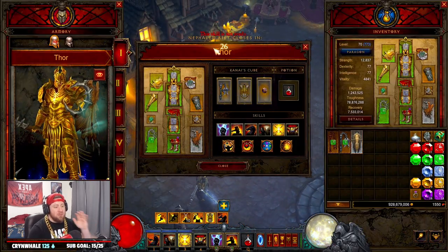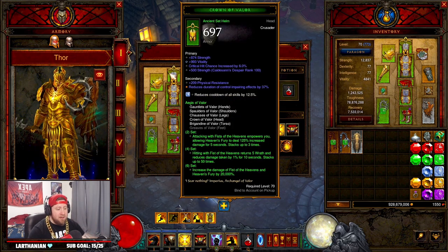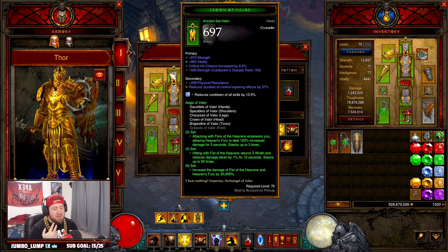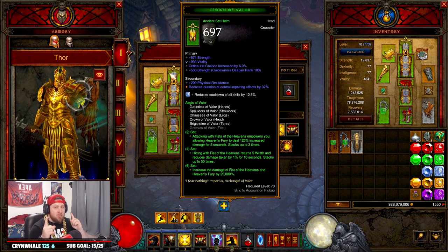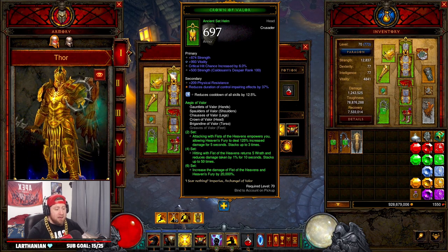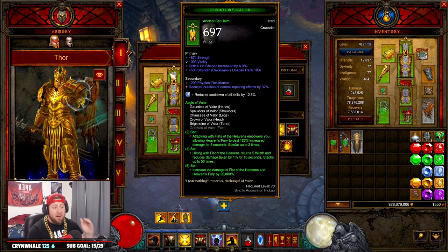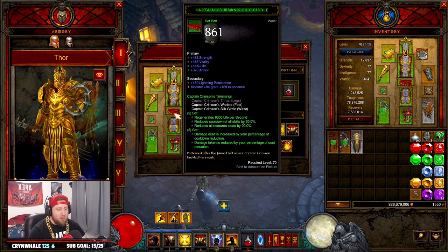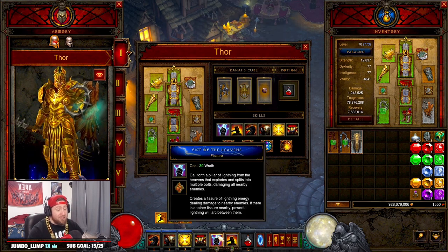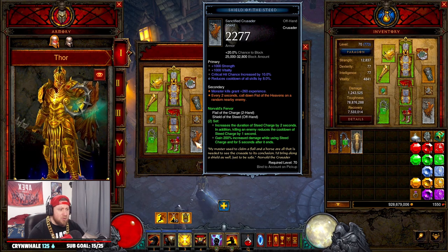That completes the T16 showcase, so let's get into the build. It's going to seem a little wacky — we are using the Valor set. The Valor set gives Fist of the Heavens a huge buff, but it also buffs Heaven's Fury. We're not using Heaven's Fury at all, just Fist of the Heavens. The six-piece set bonus gives a 20,000% damage increase to Fist of the Heavens, which makes the full Aegis of Valor set worthwhile. We combine that with Captain Crimson's for cooldown reduction, damage reduction, and resource cost reduction, which is huge because wrath costs so much.